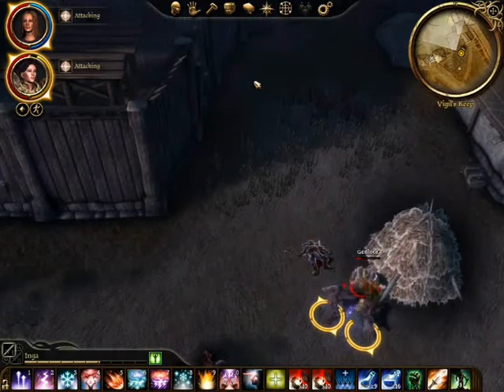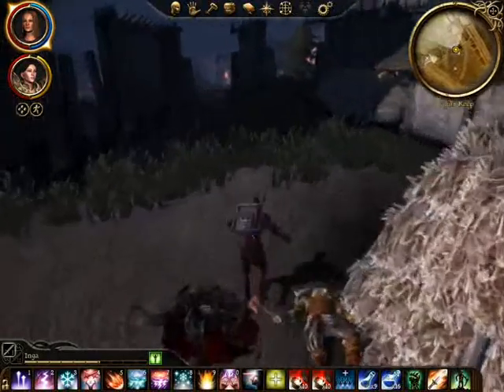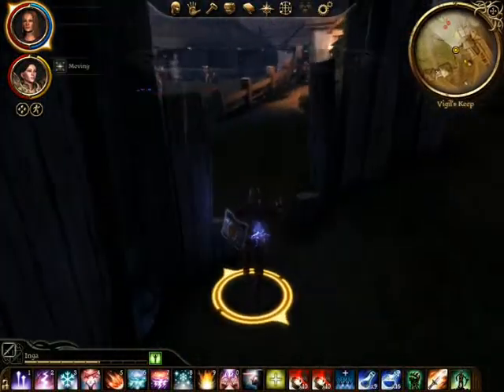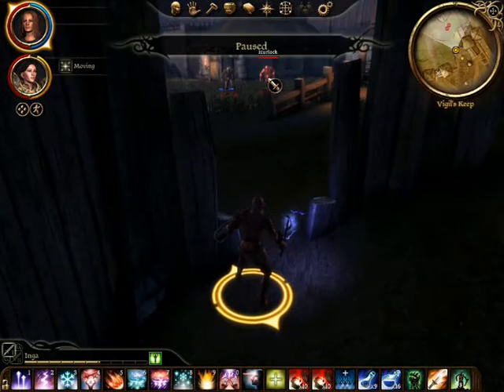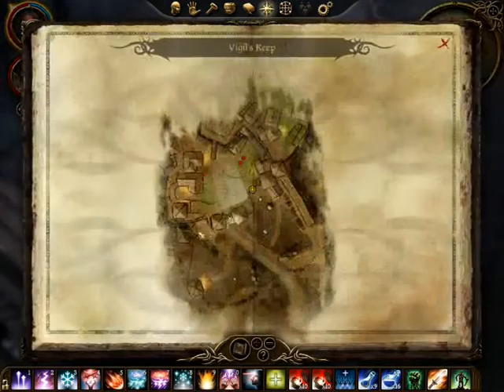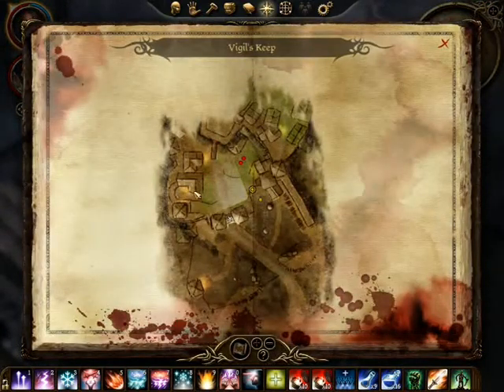Another chest there with random loot inside. Now as soon as we pass through this gate we're going to be attacked by a large group. We have two hurlocks attacking a vigil's guard, another hurlock running down the stairs, a shriek running down, and an ogre heading towards us — they're all heading towards us.